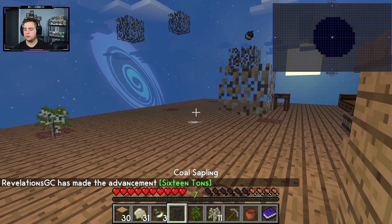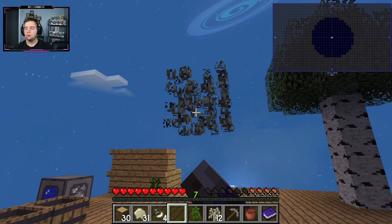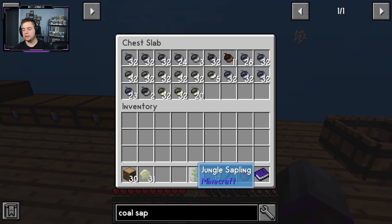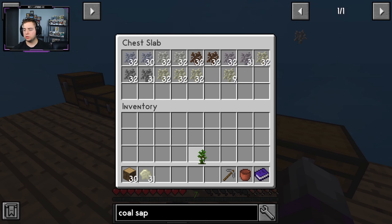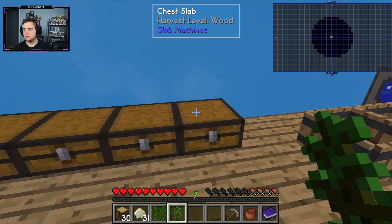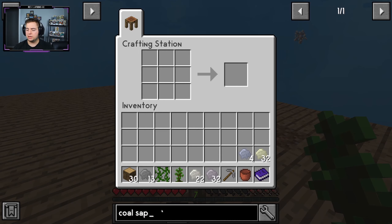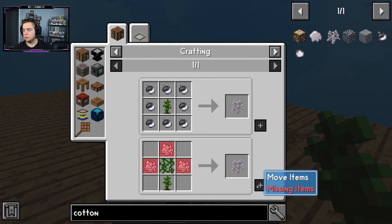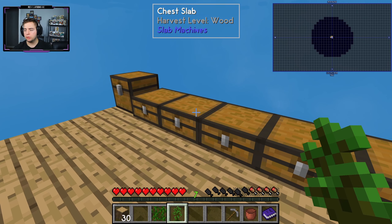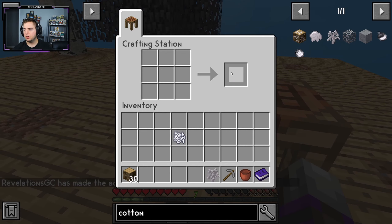We smelted the burnt sapling and got our coal sapling! That's another new sapling. A coal tree should hopefully drop an apple, and if it drops an apple we can make apple seeds, which will give us normal trees and a common food source beyond cooked nuts. Now we have our jungle sapling, our vines, and we need some bone meal — only three, so let's craft the cottonwood sapling. Done!